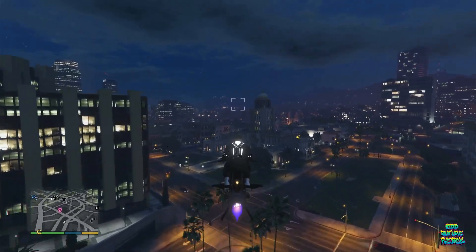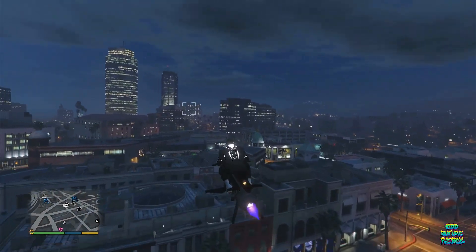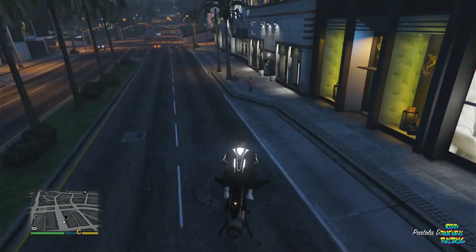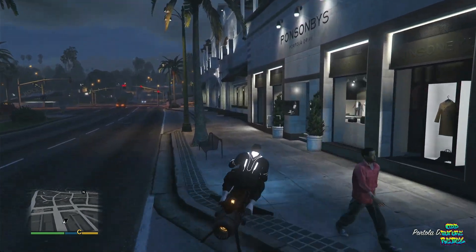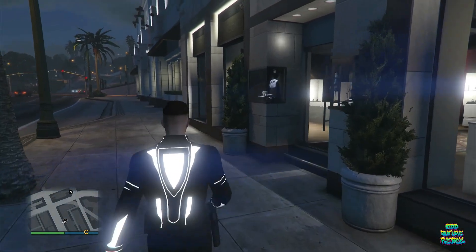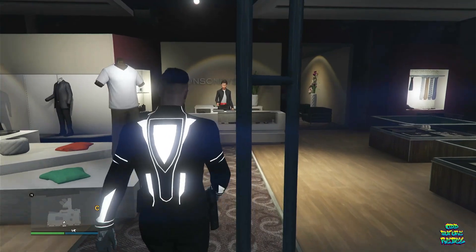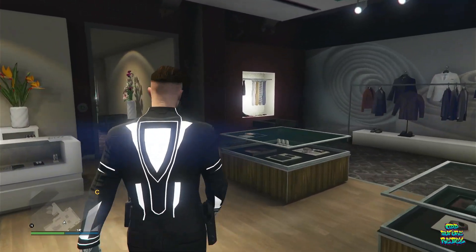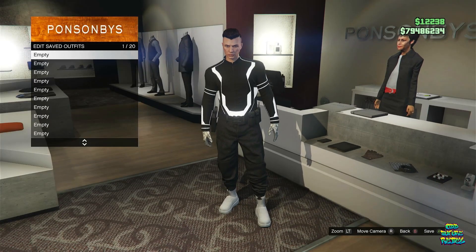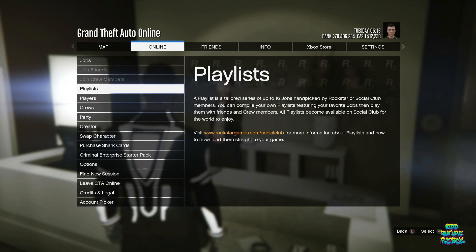I will be showing you how to get coupled colored vests. This method only works for old gen GTA 5 and only works for the male character. The second method in this video works for all old and new gen, and also the female and male character. For this one, save your current outfit on the last outfit slot.